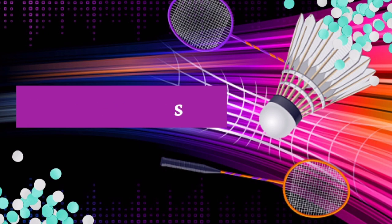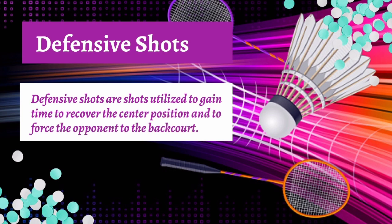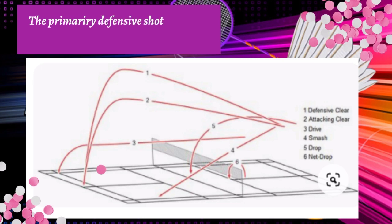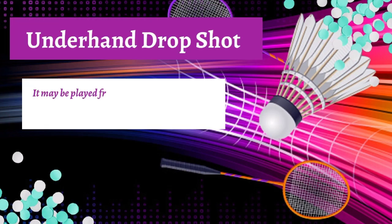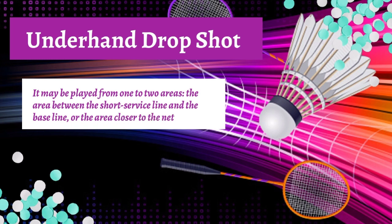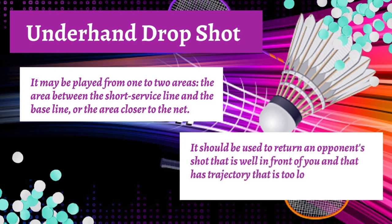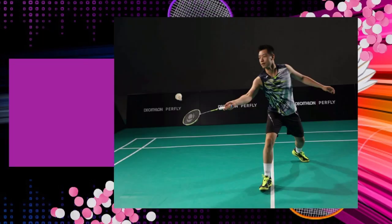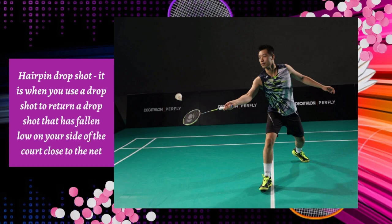Defensive shots are shots utilized to gain time to recover the center position and to force the opponent to the backcourt. The primary defensive shots in badminton are clears and drop shots. Underhand drop shot may be played from one of two areas: the area between the short service line and the baseline, or the area closer to the net. It should be used to return an opponent's shot that is well in front of you and has a trajectory too low for you to attack. The hairpin drop shot is when you use a drop shot to return a drop shot that has fallen low on your side of the court close to the net.